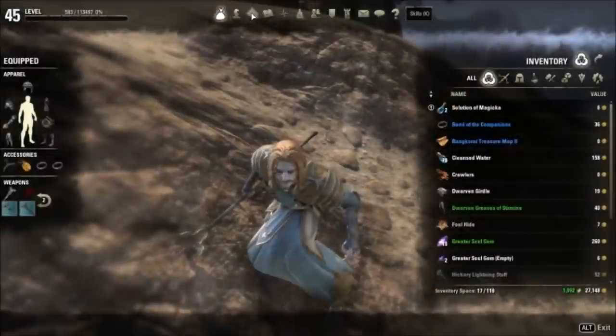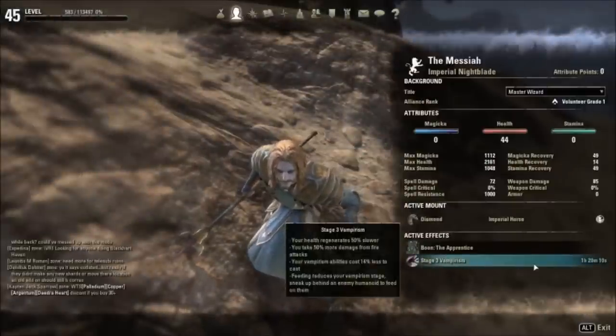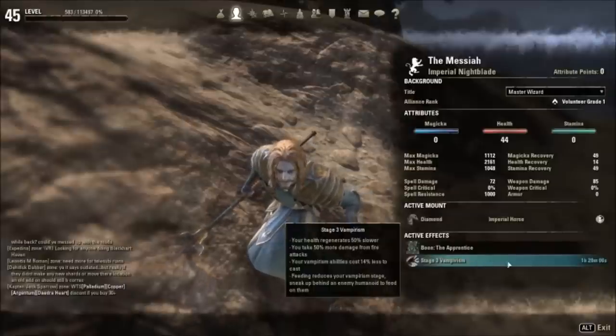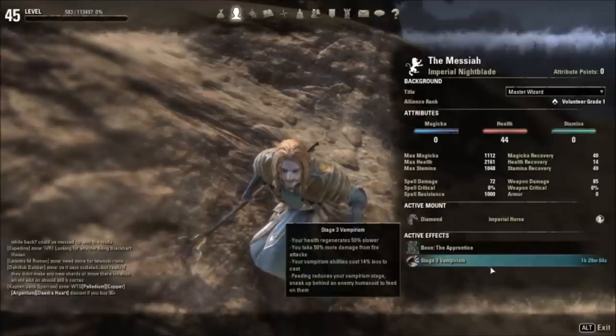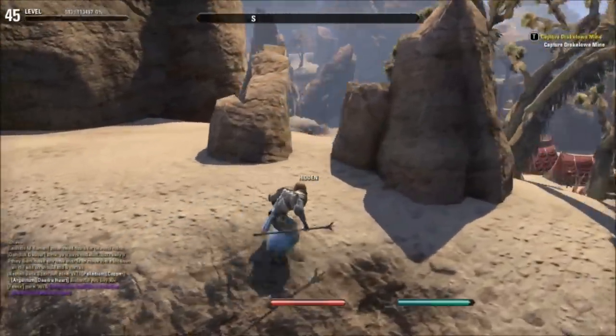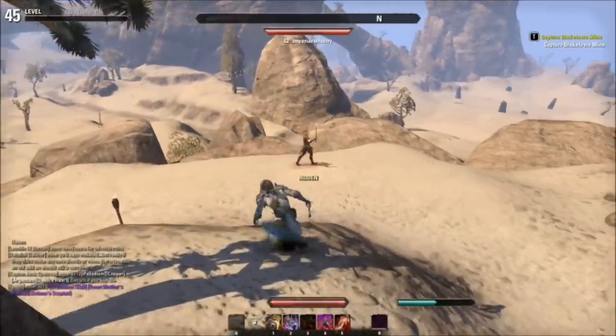What's up guys, my name is ESO and in this quick tutorial I'm going to show you how to feed as a vampire, because some people were a little confused about it. So as you can see I am at stage 3 vampirism. All you need to do is find a humanoid NPC, preferably on their own, to make it easier.